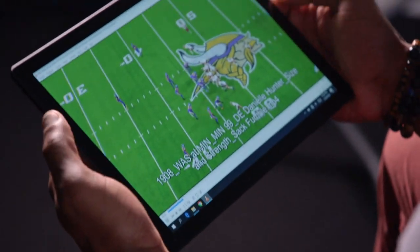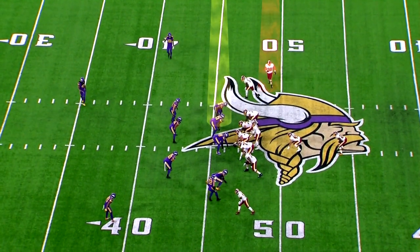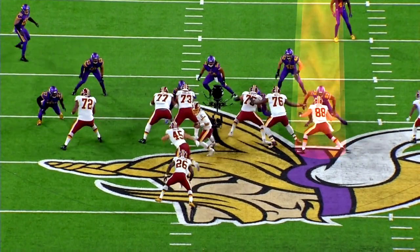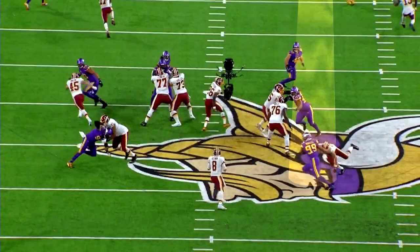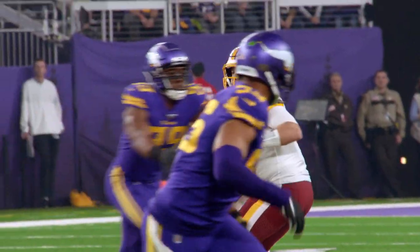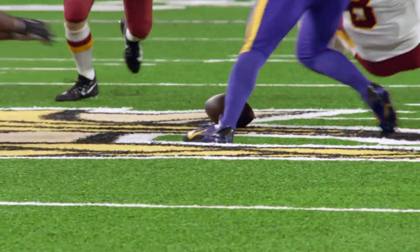Talk to me about this play. What you got going on right here? Break it down for me. I saw the tight end motion, and normally when they do that, it's to block you. I played the run first, and I felt that he was light, so I instantly converted to play action. And I did one of my moves that I always do against the tackles. It was Danielle Hunter who forced the fumble.